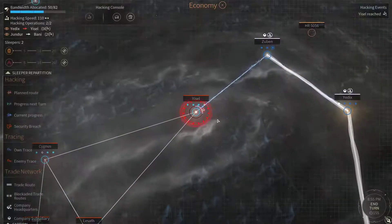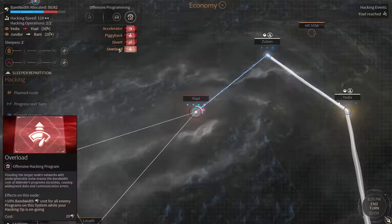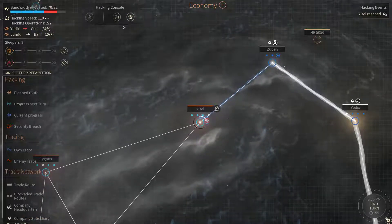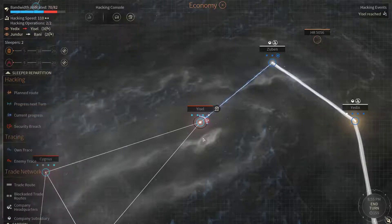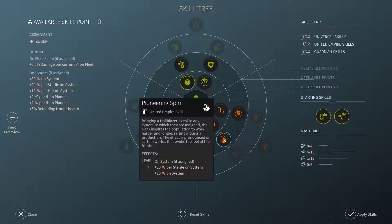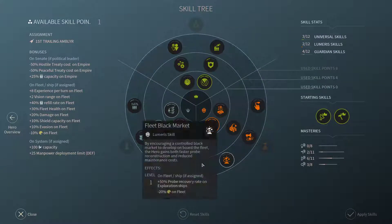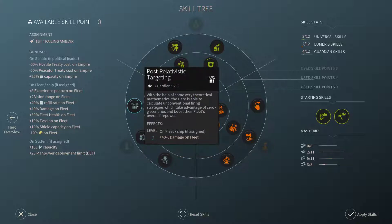Hostile Trace Detected. Let's try to overload them. Let's grab the second level of Pioneering Spirit here, plus Relativistic Target level 2.